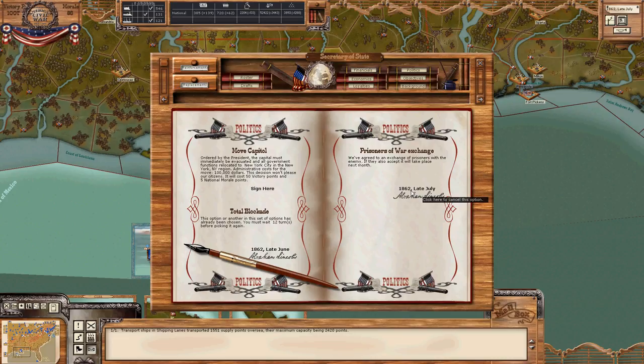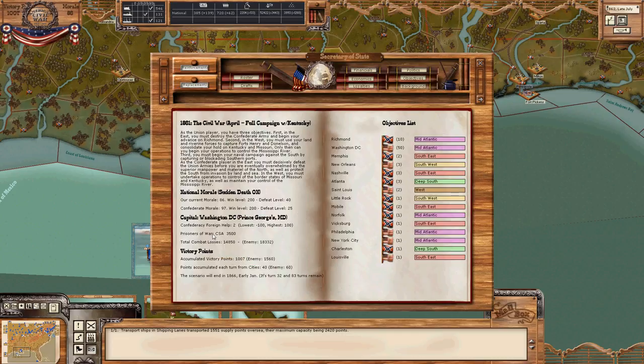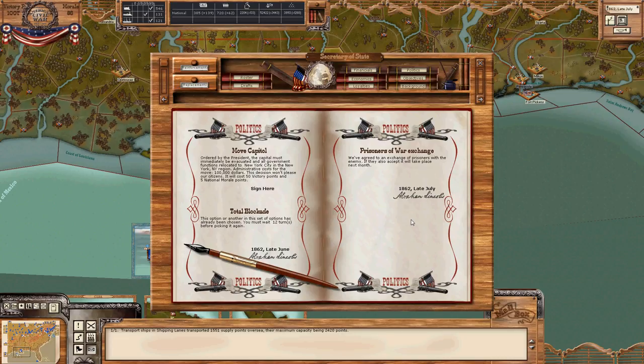If I sign this, and if my opponent also signs this, then we will exchange some prisoners. If I click on the Objectives tab, we'll see I have captured 3,500 Confederate prisoners by this point. I don't really understand what the benefit of that is — if it gives us conscript points or something — but I'll click it and we'll see what happens.